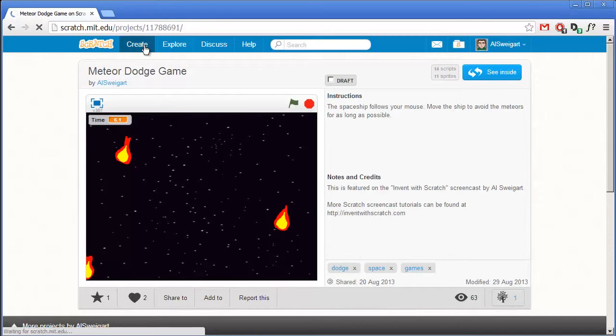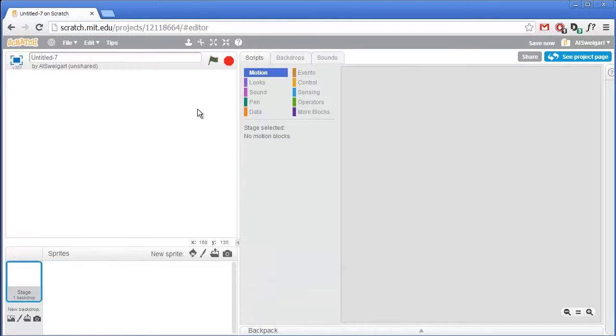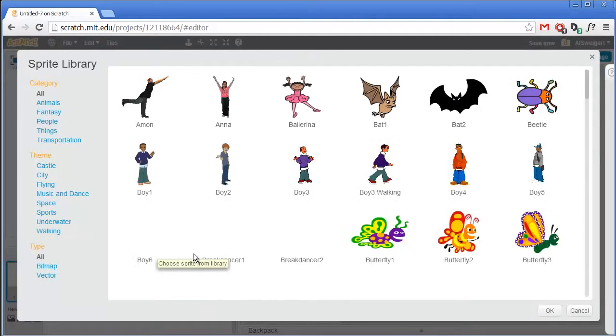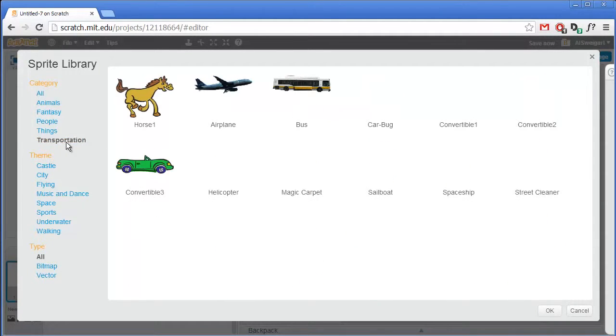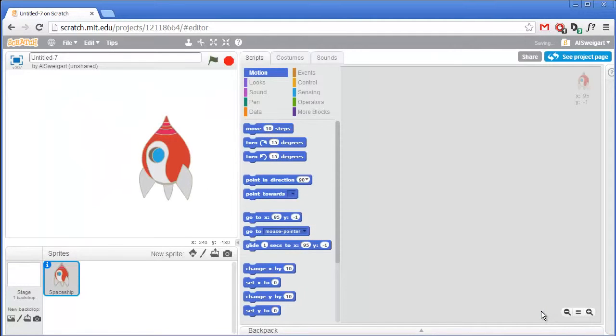Click on the create button to start up the Scratch editor. The first thing we're going to do is get rid of this cat sprite because we don't need it, so right-click on the sprite and select delete. Instead we're going to add a new sprite from the library, so click on choose sprite from library. It's underneath the transportation section, so we're going to have to make a few changes to this sprite first.